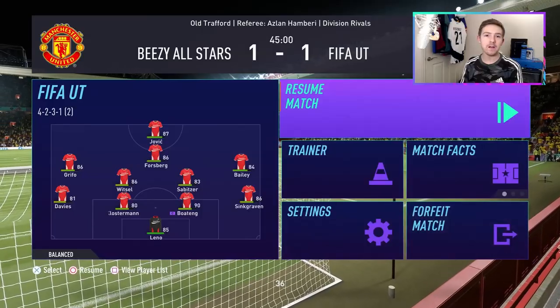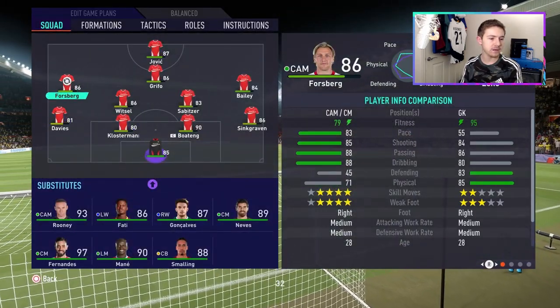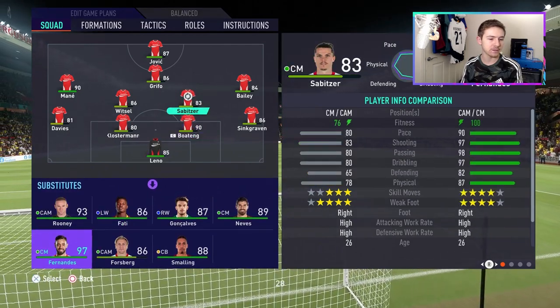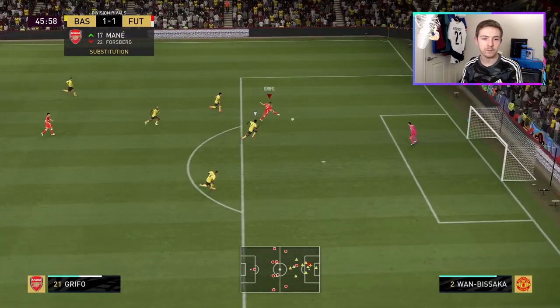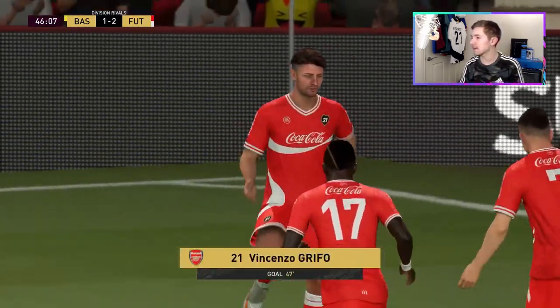It's 1-1 at the break and it's been a tough game — we haven't really seen much of the ball. We make a couple of changes to strengthen the side and hopefully get Griffo on the ball a lot more. Then straight from kickoff in the second half — chance, Griffo, and he's scored! Perfect start to the second half after a pretty boring first 45.